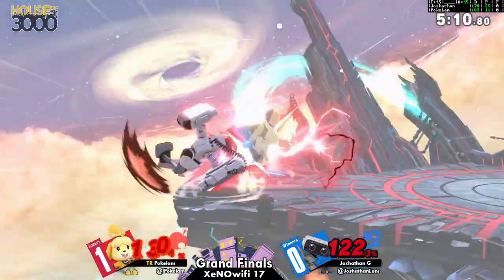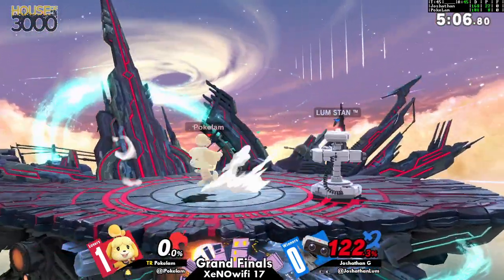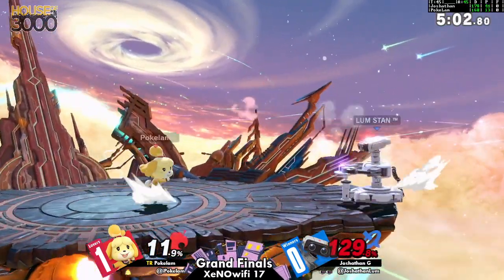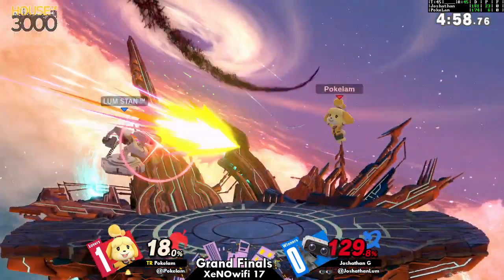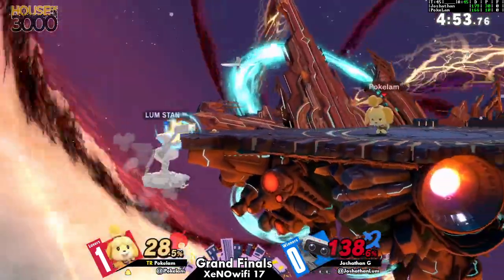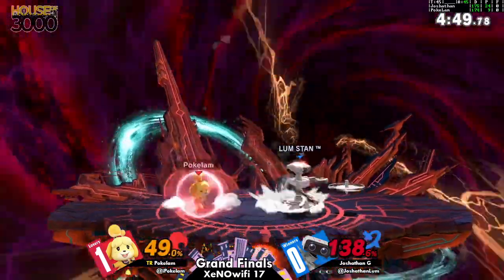A scoop right in. That's one of Rob's best tools against Villager/Isabelle — the side B right there. Honestly it's one of the better kill moves just because you can go offstage with it. It's not risk-free, but you are able to go offstage with it, probably kill someone, speaking of how close you can get them to the blast zone.